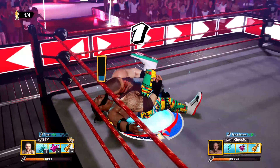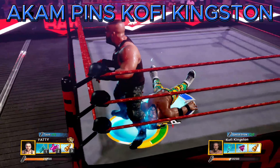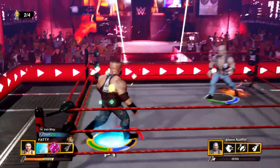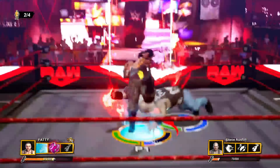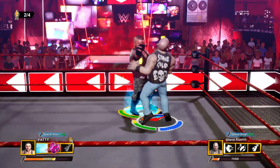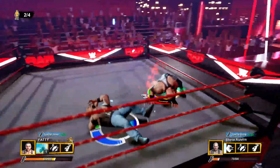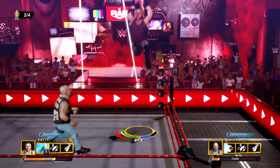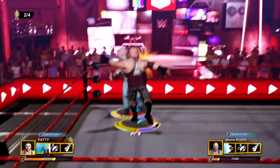Let's see if we can pin Kofi Kingston - take this! This has got to be it. Two - are they going to kick out? And look at that - there goes the pin by Akum! Oh no - Stone Cold Steve Austin! What a combination. Akum delivers a pump handle death valley driver - there's our special move. And that was a big failure on Stone Cold.